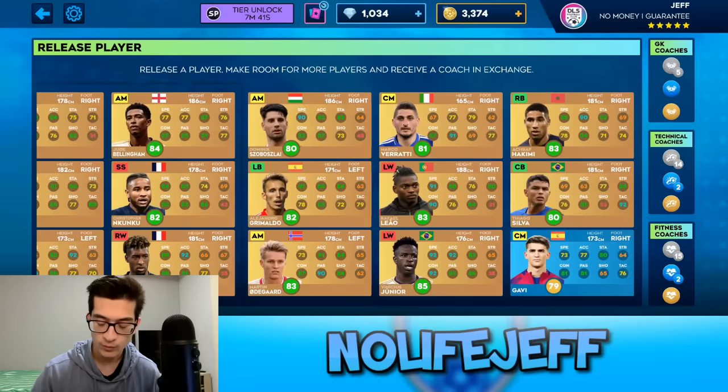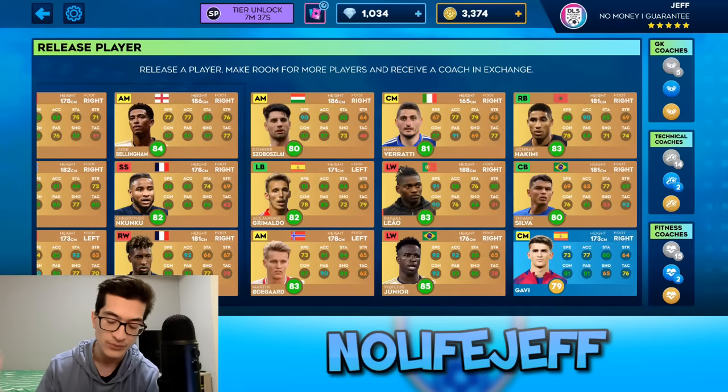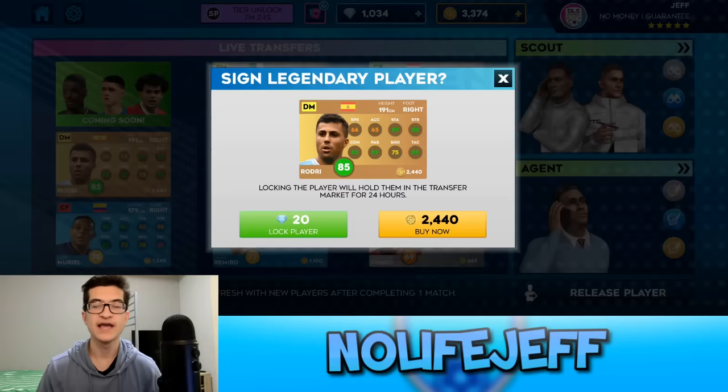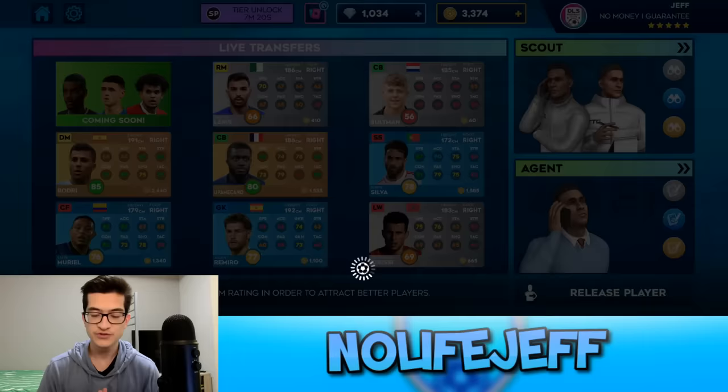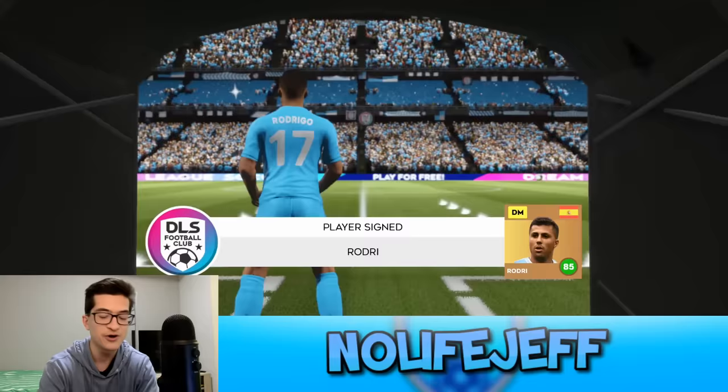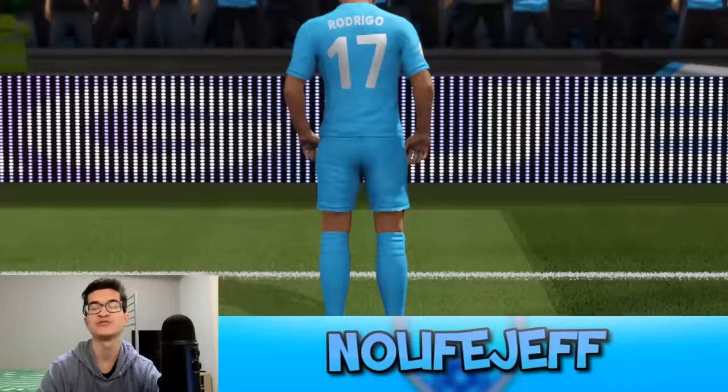We're finally saying goodbye to our last rare player on the team, which is Gavi. I know you're the first player I ever bought, but you're going to have to go. 85 overall Rodri, welcome to my team — 2,400 coins — which means we can no longer afford an 86 overall player, but they haven't even shown up yet. I have to buy a bunch of 85 overalls before they start giving them to me.